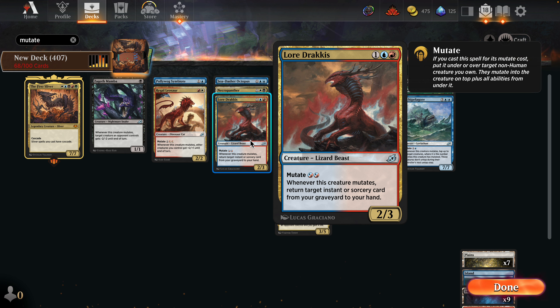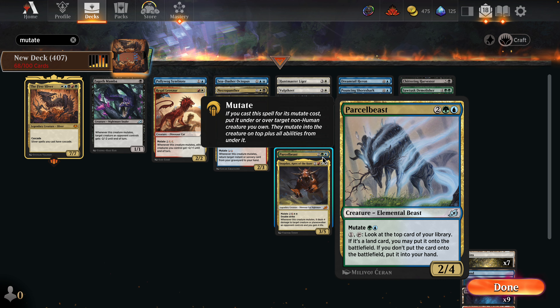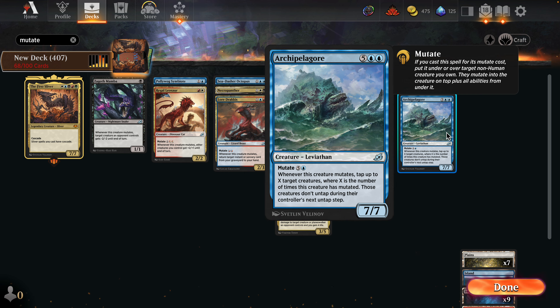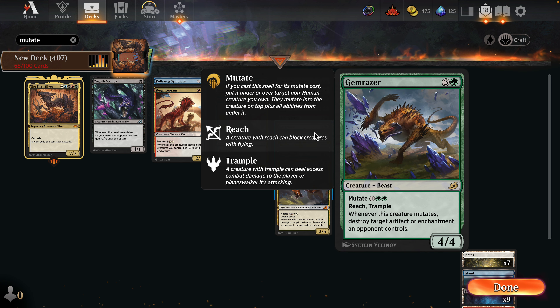The First Sliver has cascade — sliver spells you cast cost half, cascade. We won't be making many slivers in this deck; we'll just be using it for its cascade. We have all the Mutate things here. I always liked this in Ikoria Standard where you mutate onto something and start killing stuff. Zagoth Mamba is a nice one-drop, and I even think we're running enough Mutate cards where Polywag Symbiote gets a little better too.